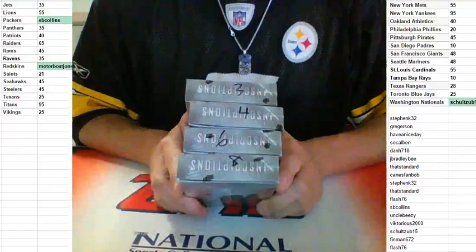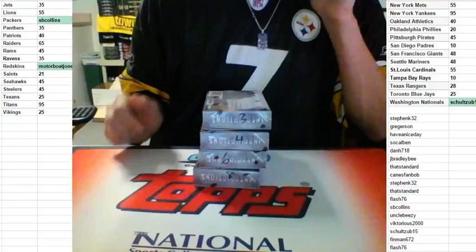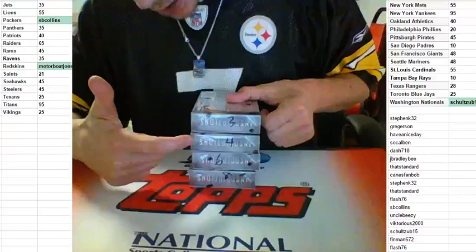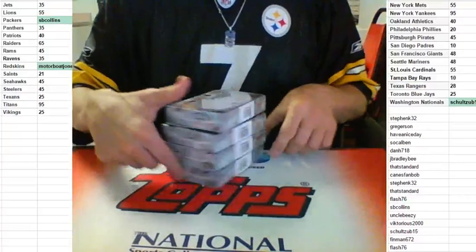This is 2015 Upper Deck Inscriptions Football 2-Box Hit Draft. They are deciding now whether we're going to random it or how we're going to set it up. I'm going to roll one dice here, guys. It's going to be 1, 2, 3, or 4. If we get 5 or 6, I'll re-roll. Top box.